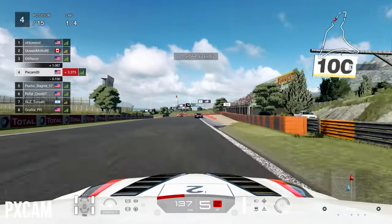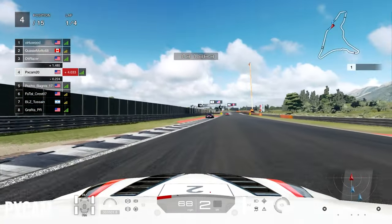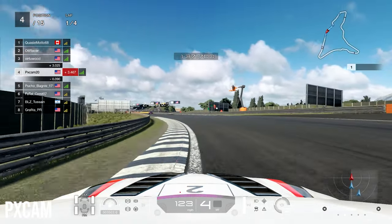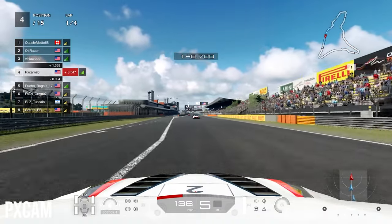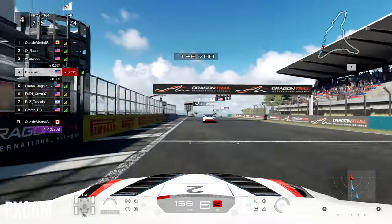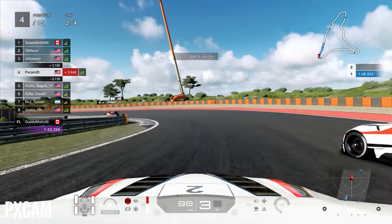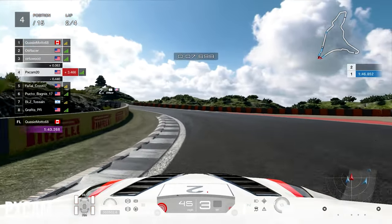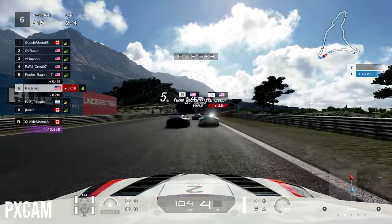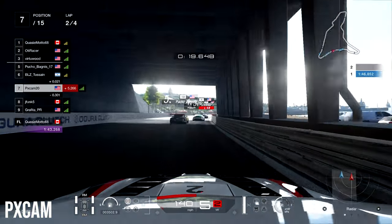We now have 5th place on the inside of us trying to take a peek to the inside. I actually made contact with him — my fault, didn't give him enough room. But on the exit, we get a yellow flag as the leader Virtue Wood just got on those curbs on the left-hand side. Then heading into turn number 1, we get a little bump from behind from Pucho. If that was a mistake, okay. I did squeeze him down heading into the chicane, so I wasn't too angry at that — just a little annoyed, but it happens, it's racing.